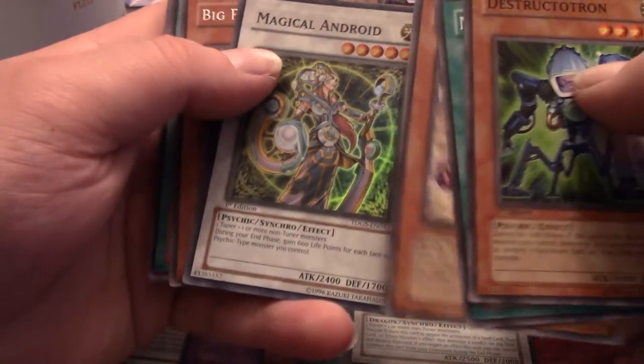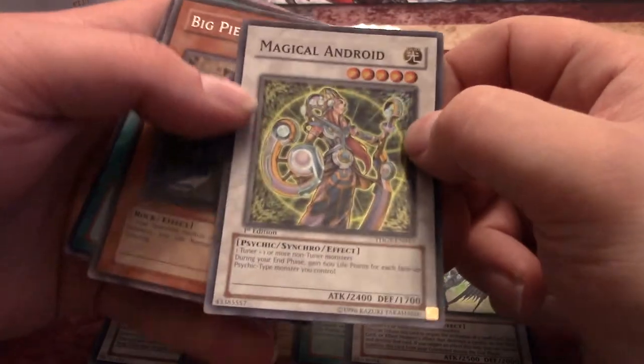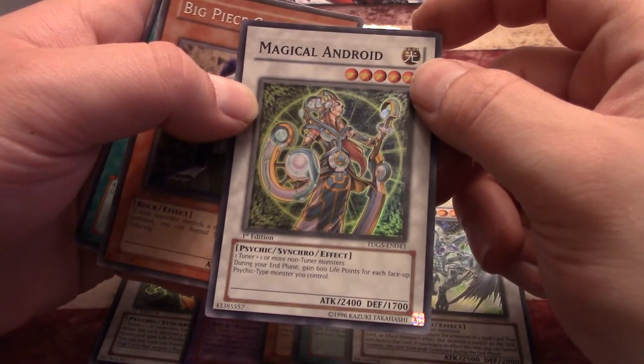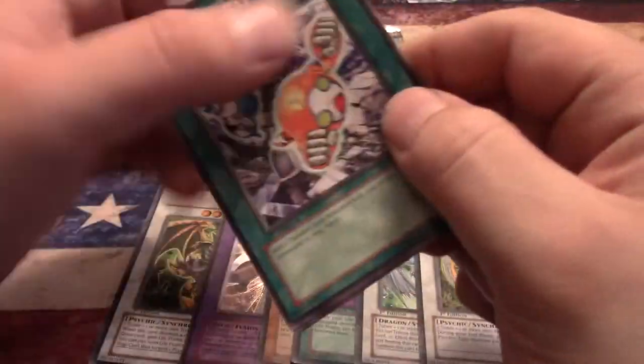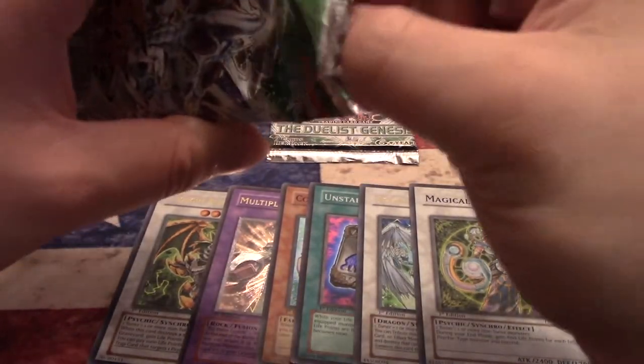Last three packs here. Structuretron, Mirror of Yata, Small Piece Golem, and Magical Android — I did it! Six holos out of 24 packs — that's the way it's supposed to be. Once tuner and one or more non-tuner monsters — during your end phase gain 600 life points for each psychic monster you control, so by itself you get 600 life points. Big Piece Golem, Synchro Deflector. Final two — I'm pretty satisfied I got six holos, but maybe one more; give me a secret come on.